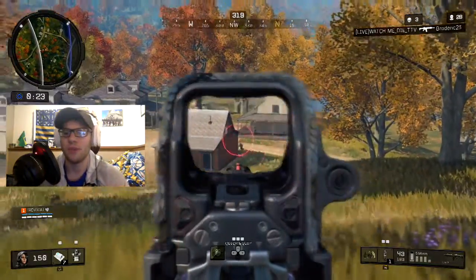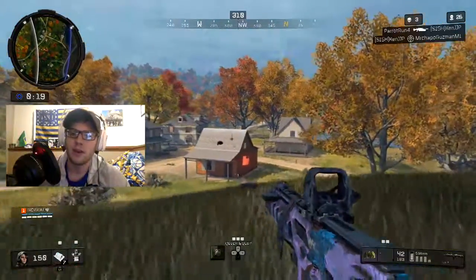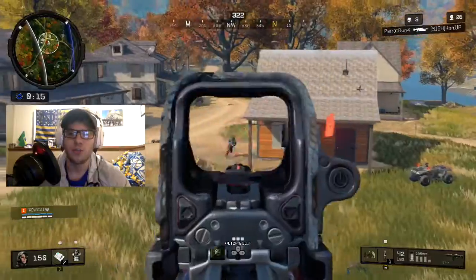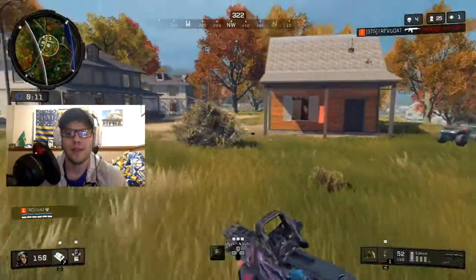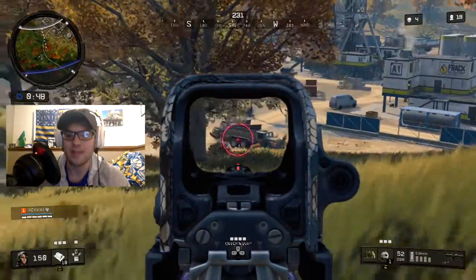I think it's the only gun that can compete with shotguns at super close range as well. The only weakness of the Spitfire is that it does drop off heavily at increasing ranges with that recoil, but to me the SMG that is the most useful in the close range battles that are crucial to winning games — I would take the Spitfire.